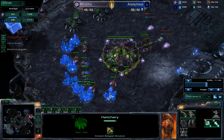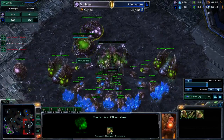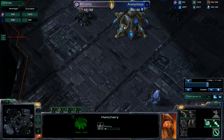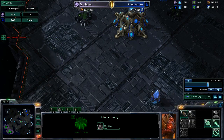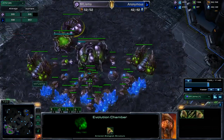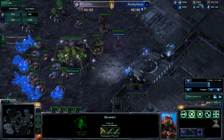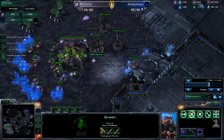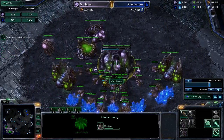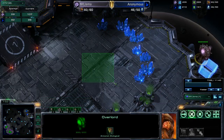He's still on one base versus my two. I go ahead and throw down a couple of spine crawlers. I also grab a second gas so I can get lair tech — because if he has a stargate going for DTs, those would be hitting fairly soon. I did get an evo chamber up earlier but forgot the spore crawler. If DTs had come I could have thrown spores up and run drones around until they were done. I get a spore up anyway, and I also get a lair to defend against possible void rays. My overlord confirms no expansion up.